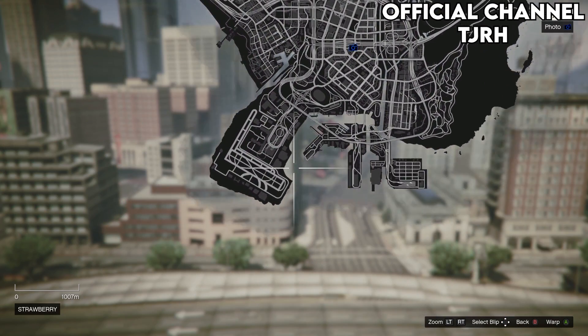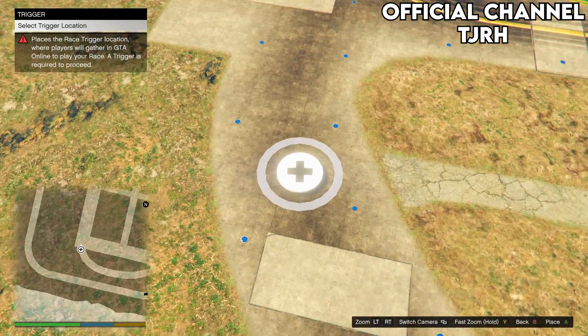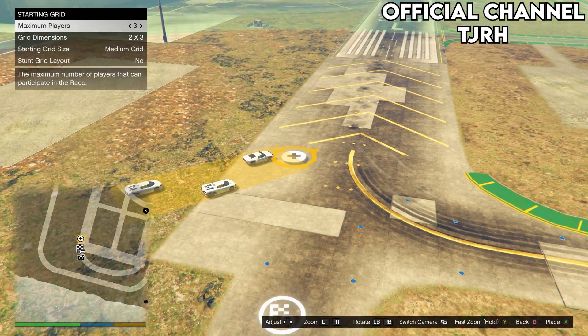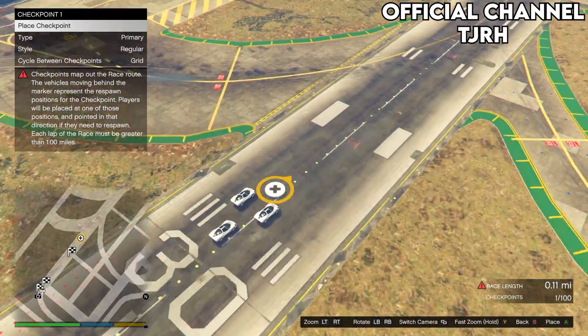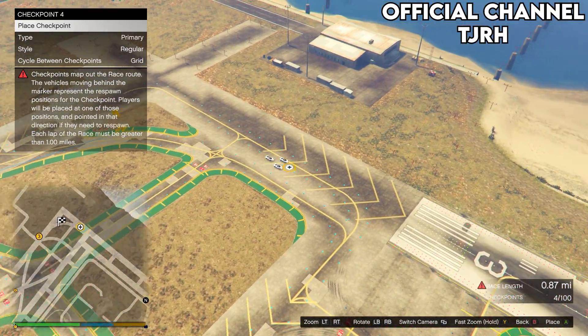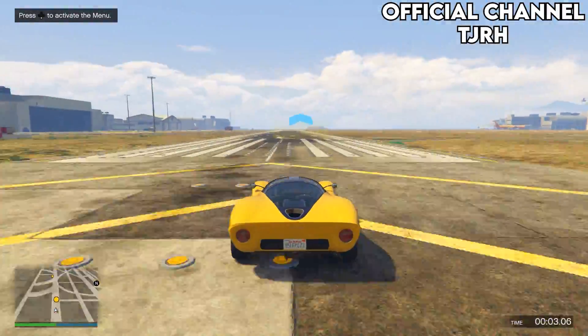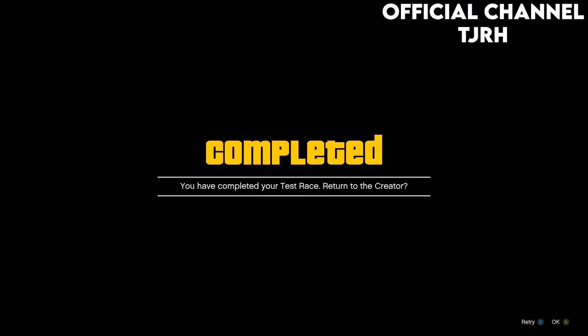Open your map and warp to the airport. Place a trigger anywhere — it doesn't really matter. Take a photo of anything for the lobby camera. Then place checkpoints until the race is at least one mile long, as it won't allow you to test it otherwise. Once you've confirmed it's at least one mile, test the race and accept the alert.